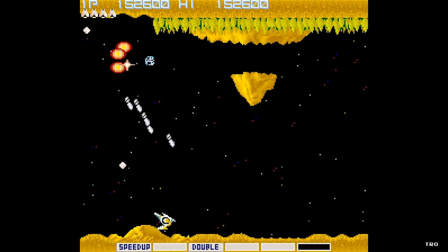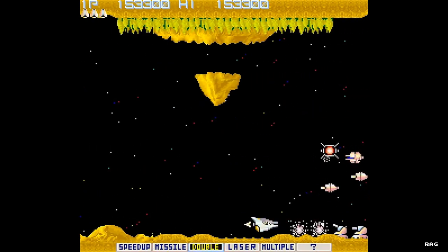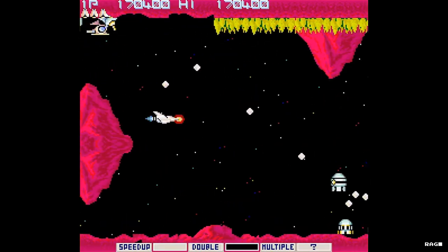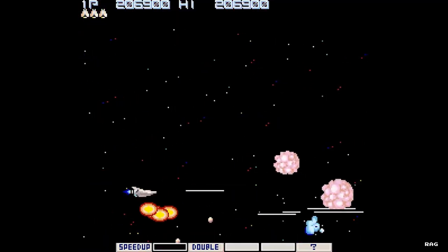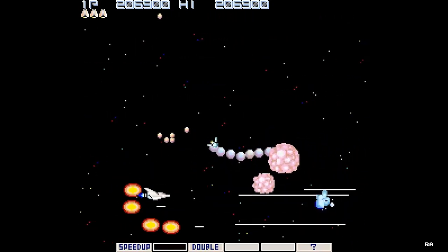It becomes slightly frustrating when you die and you're able to retrieve all your power-ups again, but they bunch up together so it doesn't give you adequate time to select the items you want — maybe that was the purpose of it. So if you're a nervous player like myself you end up sometimes picking the wrong option. The worst thing you can do is accidentally pick the speed icon more times than you want because it makes the ship move way, way fast.